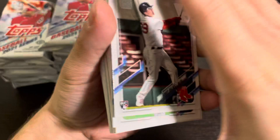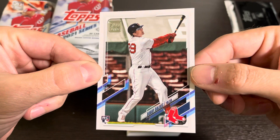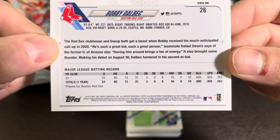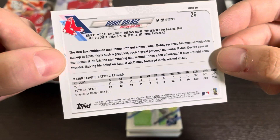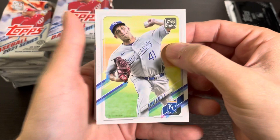Right off the top we have a Bobby Dalbeck. Since this is a new release, I'm going to show you guys the cards. I'm not crazy about the design — I like the white border but I'm just kind of meh on the design. Bobby Dalbeck had 23 games last year and he had 21 hits with eight homers. He had almost 1,000 OPS, he was slugging 600. So Bobby Dalbeck is a pretty good player. Not a bad rookie card to get right off the top.